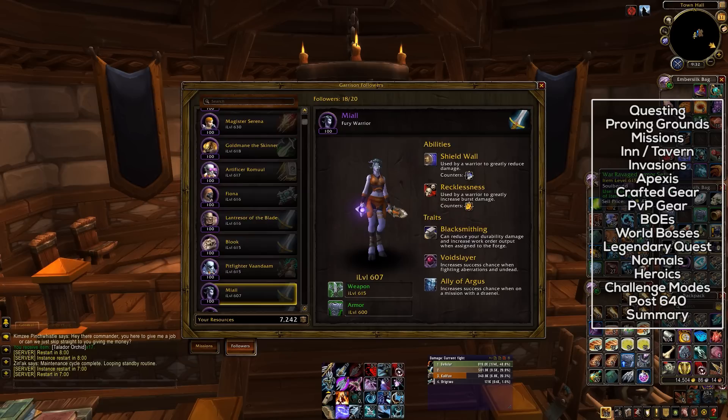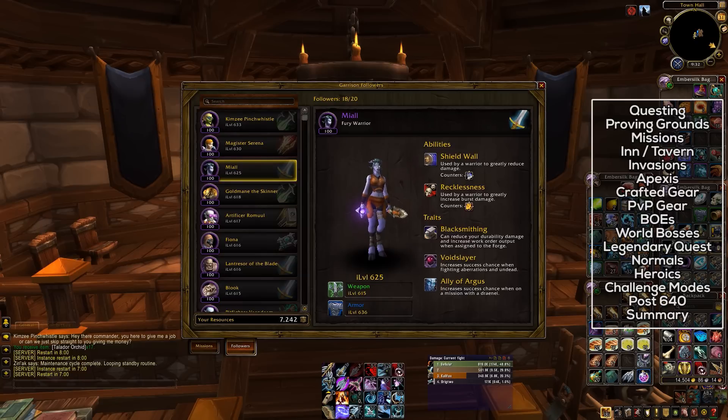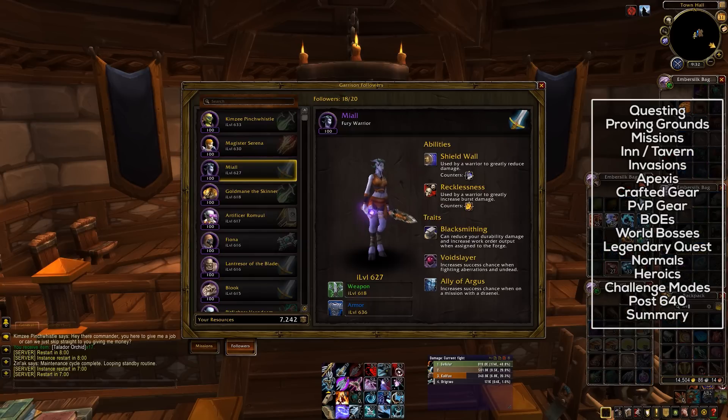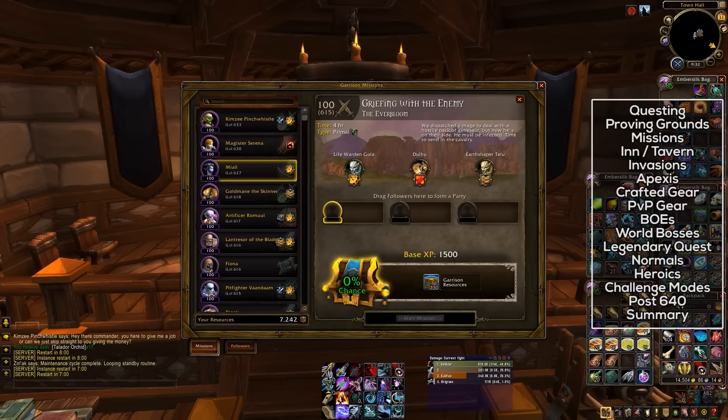There will be some missions for item level 630 followers that will award item level 645 randomized gear tokens that will match your loot spec — basically Timeless Isle, Burden of Eternity-styled stuff. It's really important that you maintain a wide range of followers, because many of these missions require quite a lot of traits. Those raid missions require six different traits on your followers to get a high success rate.